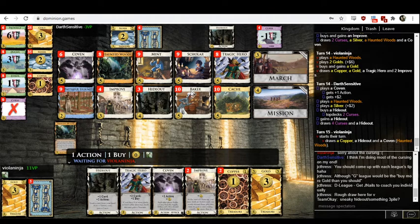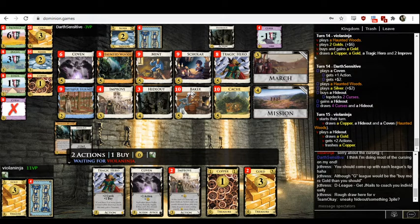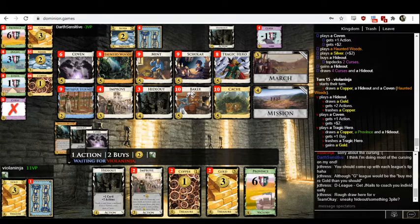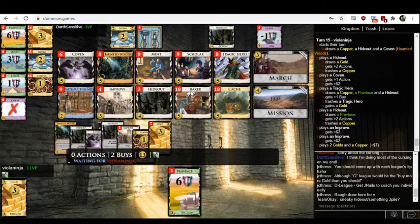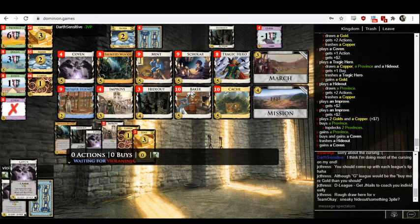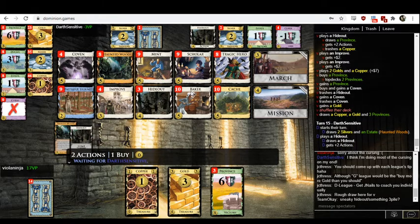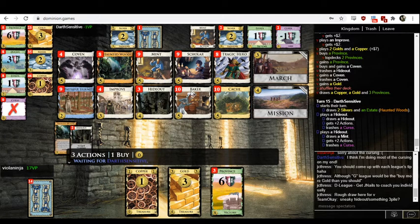The improves do help threaten three piles substantially. Although as Viola, I think you're enough in the lead that you shouldn't necessarily be looking for a three pile. And as Darth, you're far enough behind that you can't really threaten a three pile. Improve is definitely the sort of card that makes three piles a real threat in general. This is going to be an awkward next hand for Viola. You could consider buying mission even — because you just top deck two provinces and get your terrible turn out of the way on your mission turn. Province-mission would have been pretty nice.